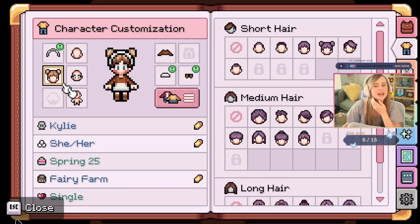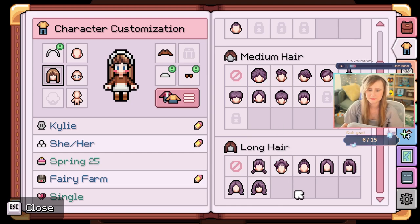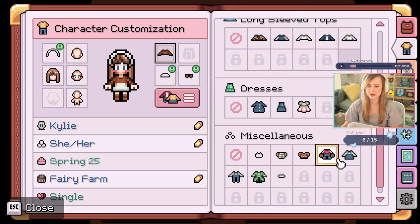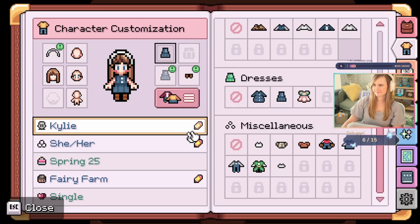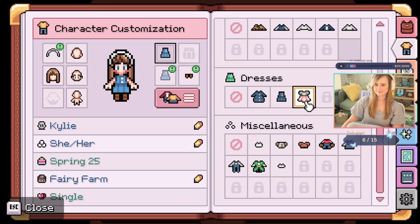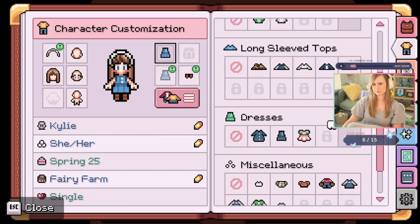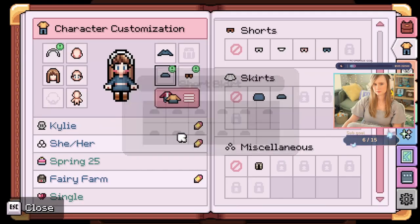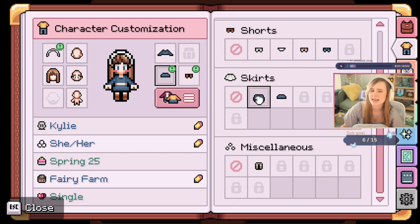Let's make my character look like me today. I have my long, straight hair going for me. Today I have a blue dress. Might not get the colors right today. Cute, but no. I'm not satisfied. I need to buy new skirts.